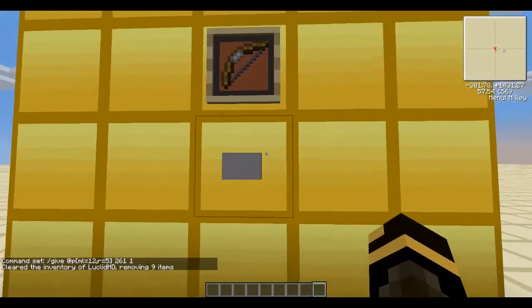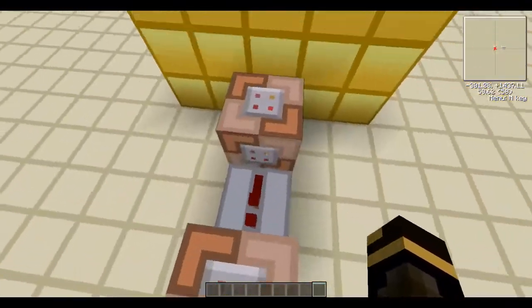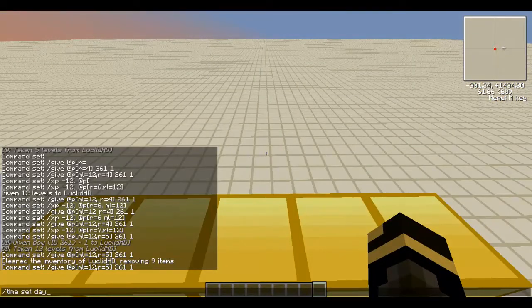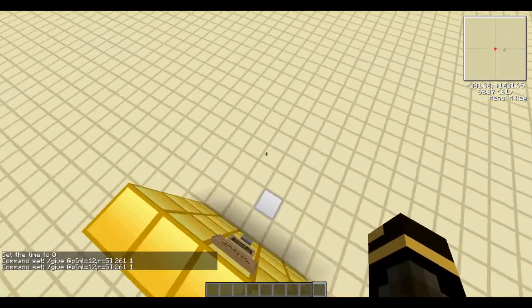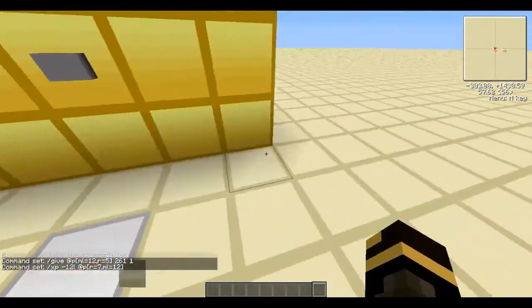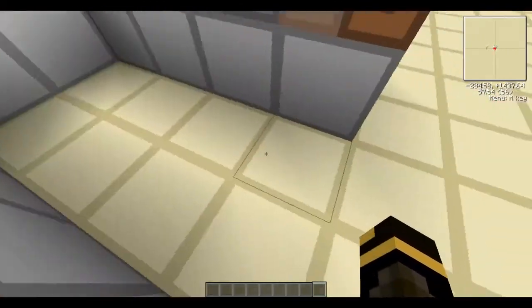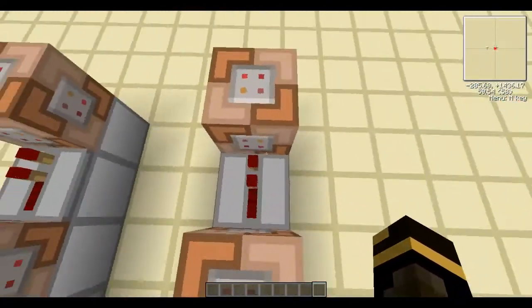There we go — it gives me a bow and takes away 12 levels. As you can see, it took 12 levels from LuckilyHD and gave a bow. Now, the two commands are interchangeable — you can flip them — but you'll need to adjust the radiuses to match how far the block is from the buying spot. To sell other items just change the ID number. Also, word of warning: have at least one block of space between buttons, because if directly adjacent, the repeater powers both blocks and makes you buy both items accidentally.